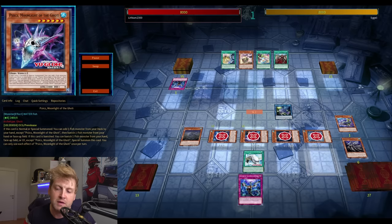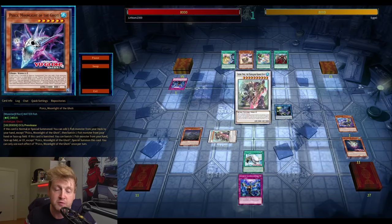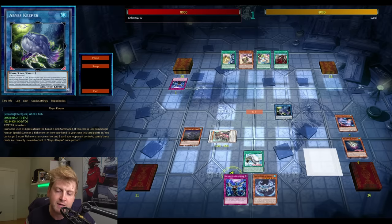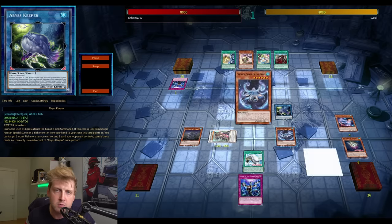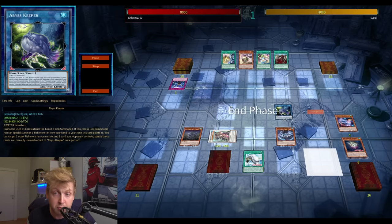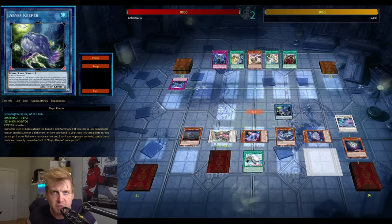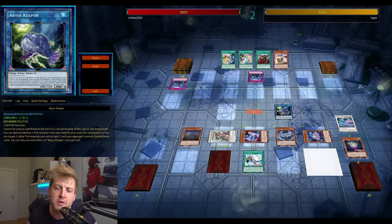For both effects — the special summoning effect when banished and the Stratos-like search effect — you need to banish a card or monster from either your grave or field. With your Goatees and your Level 2s, that's super cool. You could search your Level 2, banish a Level 2, or if you have some in your graveyard, banish those to special summon them back to the field during your next turn.